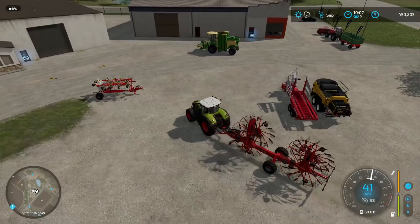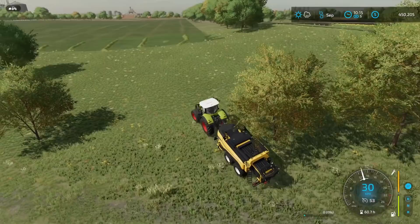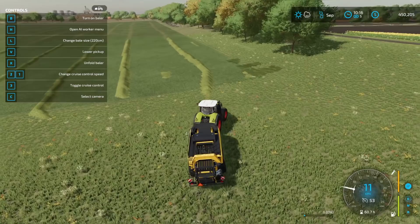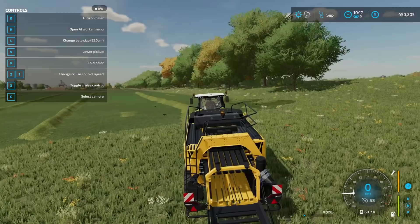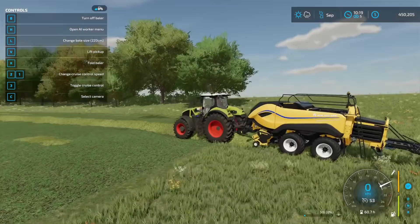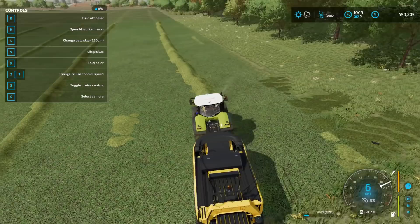We may as well move on to the next process — we're going to be baling next. So we dropped this here and we're back at the massive field. Let's see how this thing works. Turn on baler. We can change the bale size — I'm assuming we're going to need the suggested one. This game doesn't really tell you much, but let's unfold. I think we just simply turn it on. We have to lower it — that would make sense. Vehicles reserved for contract work, I'm doing contract work. There we go, now we're picking up the grass.